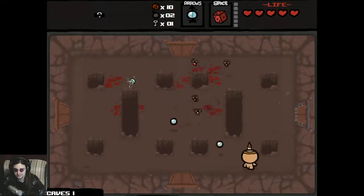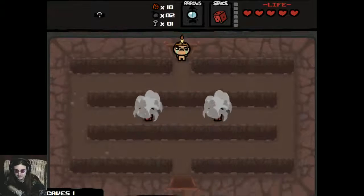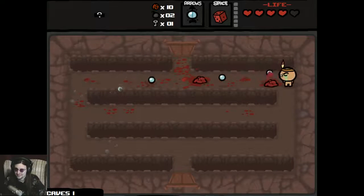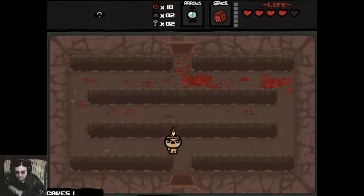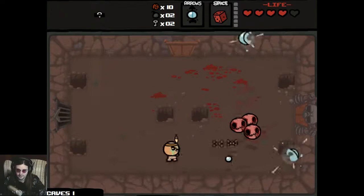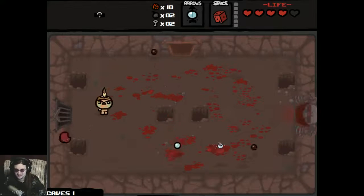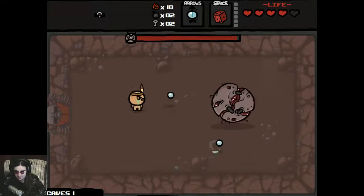Extra half heart there. Unfortunately piercing shots really helps with double-flies quite a bit, although they still surround you more than you'd like. There's a curse room — I'd like to go in there but I really can't afford it right now. I probably should have taken more shots. Get away from me! There was likely a way to get out of there without taking damage but I didn't react fast enough.